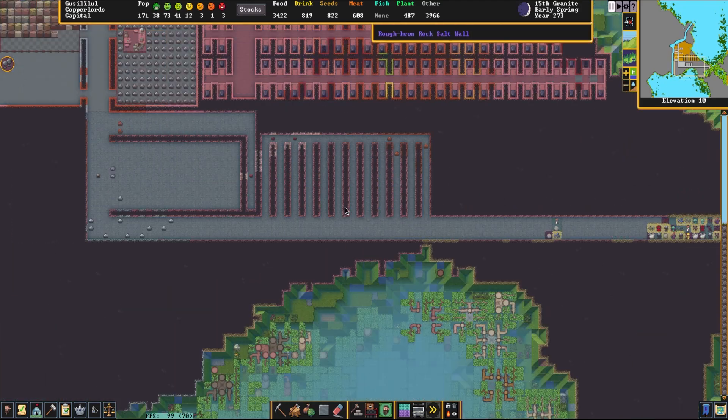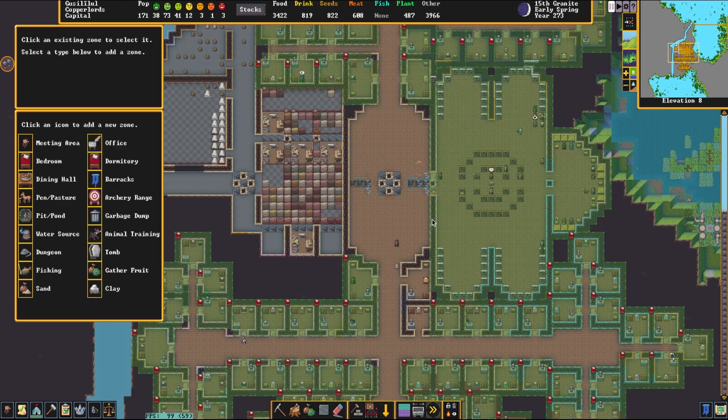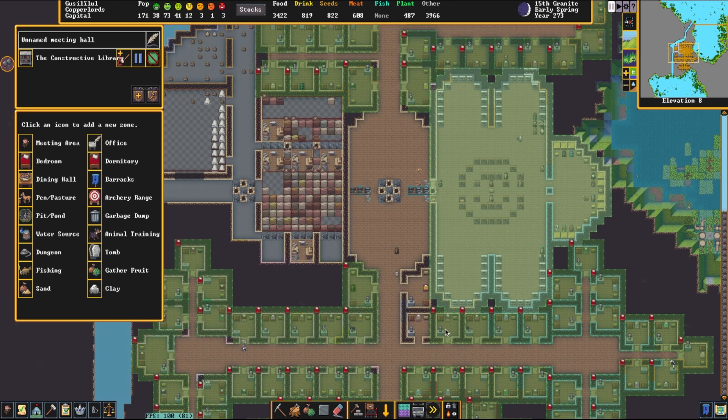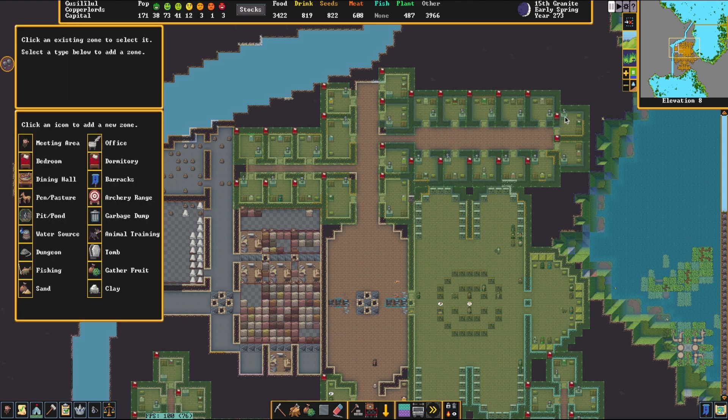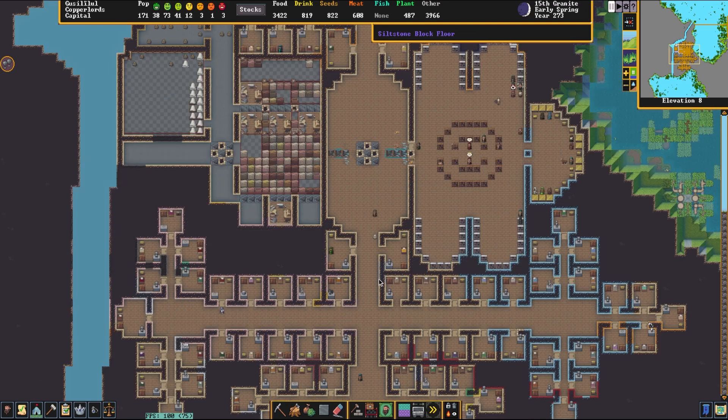There's kind of an empty space that isn't really built into anything yet. Moving a little further down, there's this very lovely little library, which I'm a big fan of. We have 277 books, lacking in some writing materials but they do have some — so that's a good sign. Up top here we have a lovely set of bedrooms that are perfectly set up, as they should be.